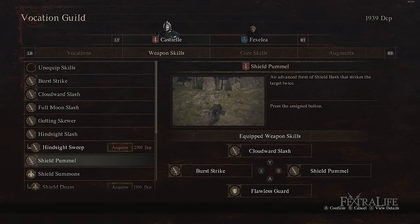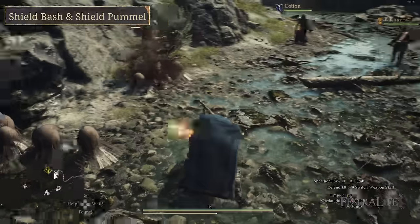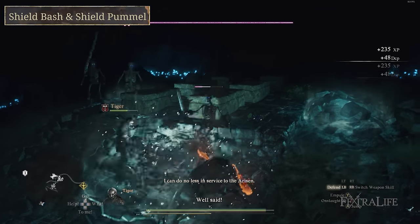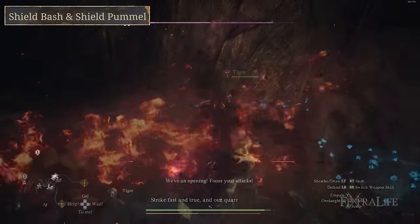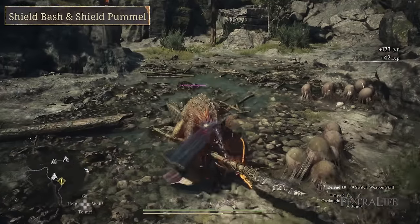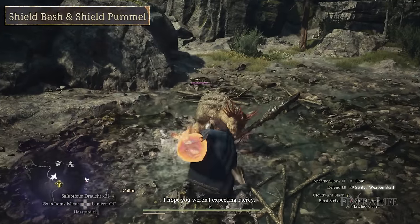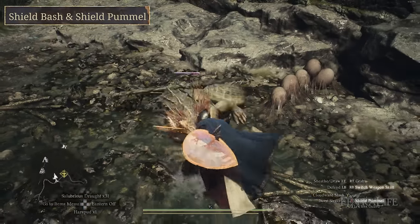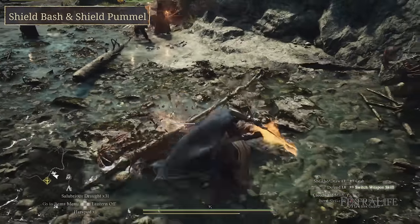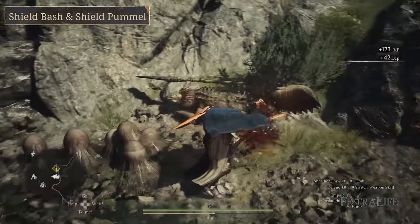The next skill I really like is Shield Bash and its upgrade Shield Pummel. It deals strike damage, giving you an option against enemies that resist slashing — very useful against skeletons, for example. It also knocks enemies backward or flat to the ground, letting you follow up with a heavy attack to finish them off quickly. A great combo is: Burst Strike into an enemy, Shield Pummel, then heavy attack and they're done. Highly recommend upgrading to Shield Pummel as soon as you can.